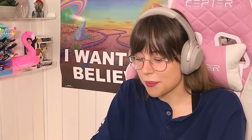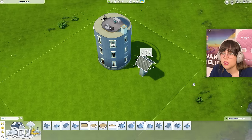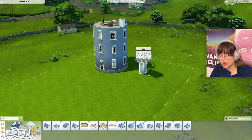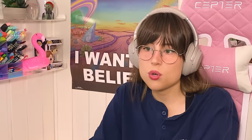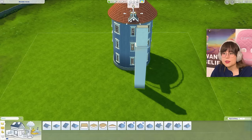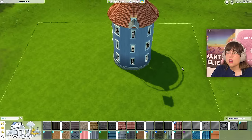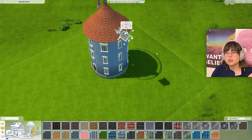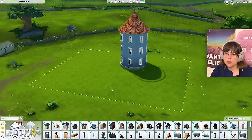Do I have to make the dormer myself? What if I put up a little half wall and then do the roof trick — put the roof on the little box, raise it up, and scoot it over? I can't — 'enclosed room.' I have never gotten that message before. Let me try again — no, it's not happening. I have tried literally everything and it just doesn't want to work.